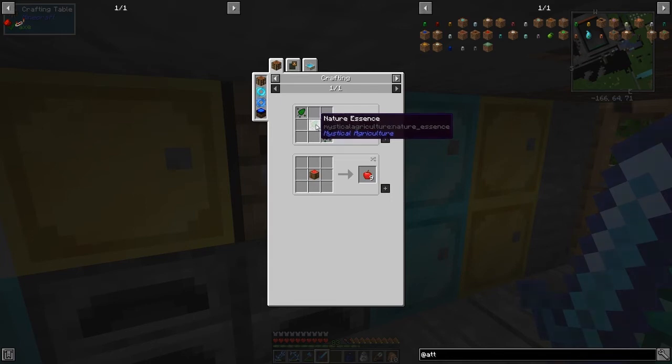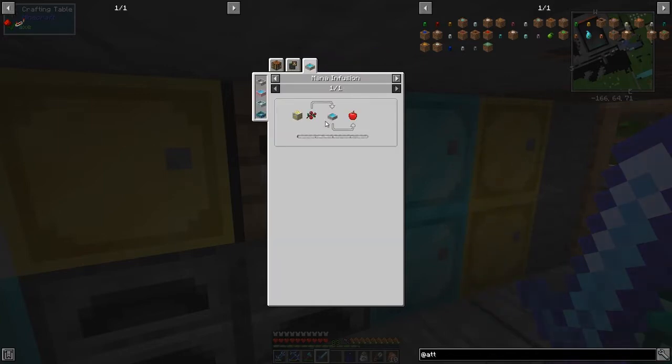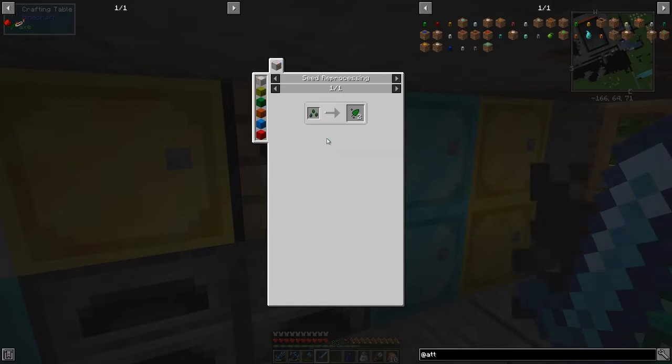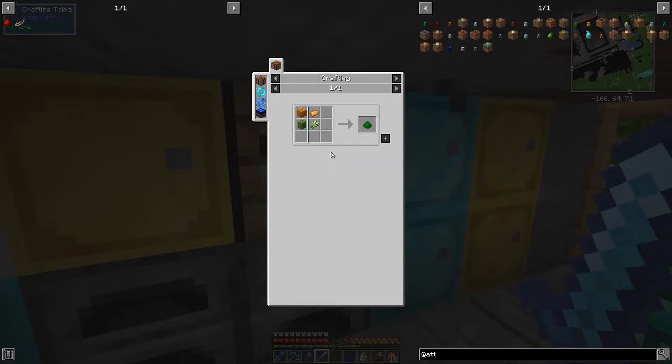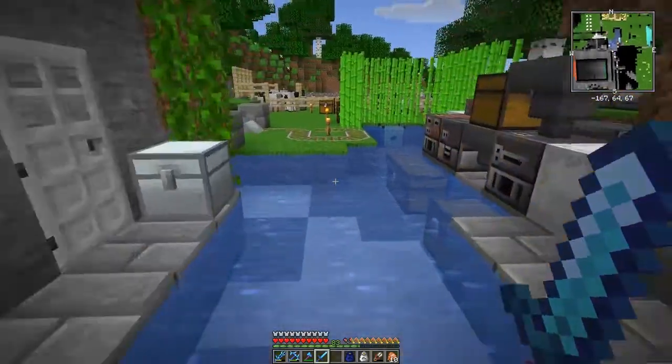You can make apples from nature essence, from an apple crate, or from mana infusion with sweet bread - but I haven't found any sweet bread yet. So we're going to do it this way. Nature essence needs a nature seed using prudentium essence, which is a tier two thing, and nature's agglomeration. We've got plenty of all of these, so I've made some of this already and it's been in the farms.